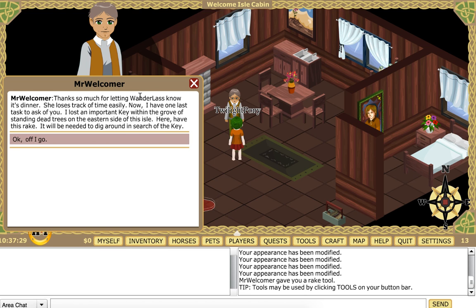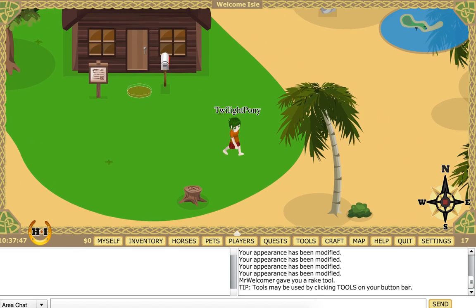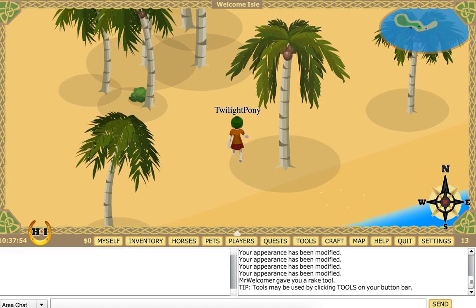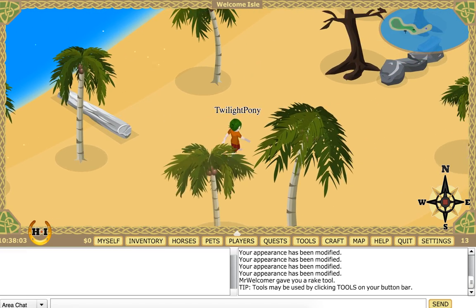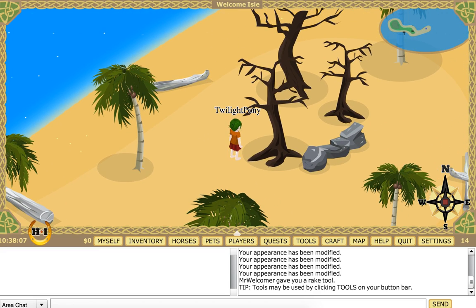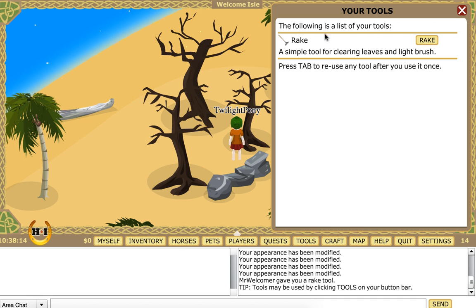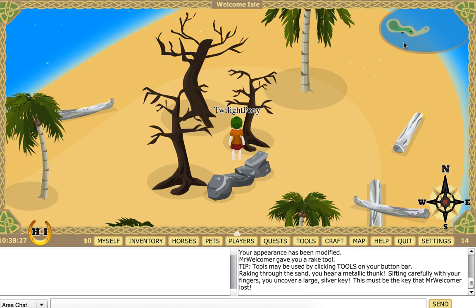Talk to. Thanks so much for letting Wanderlost know it's dinner — she loses track of time easily. I have one last task to ask of you. I lost an important key within the grove of standing dead trees to the east side of the island — here, have this rake. We need to get down to where it starts at the east. Raking through the soil, you hear a metallic clunk. Sifting carefully with your fingers, you uncover a large silver key. That wasn't too bad — I thought we were going to have to spend a while with that.